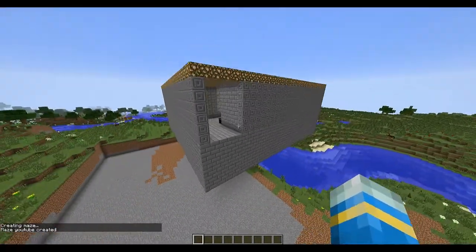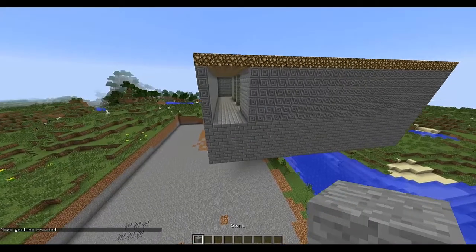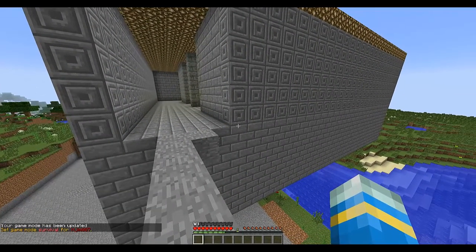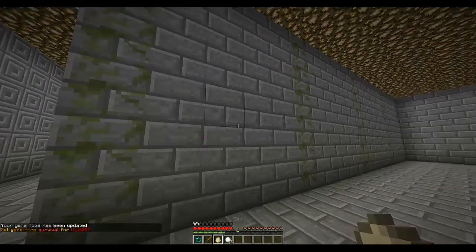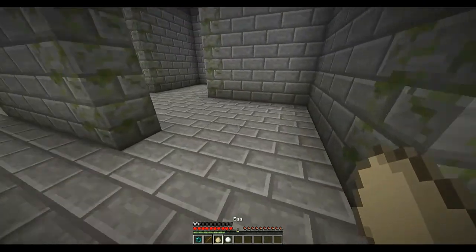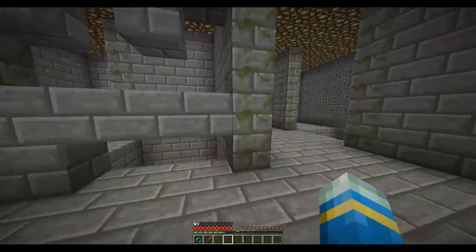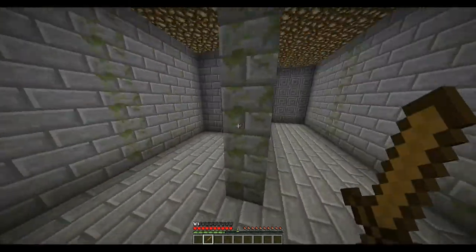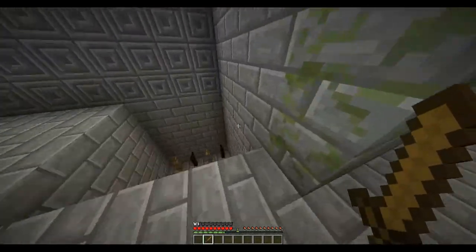It'll say 'creating maze,' wait a few seconds, and boom — here it is. When we enter the maze we get some special items. If you fire an egg at a wall it will disappear; if you fire a snowball it will rebuild the wall. If you fire an egg at the floor, it removes the floor and you fall down and die. The enderpearl teleports you obviously. Now we'll go look for some loot and the boss.